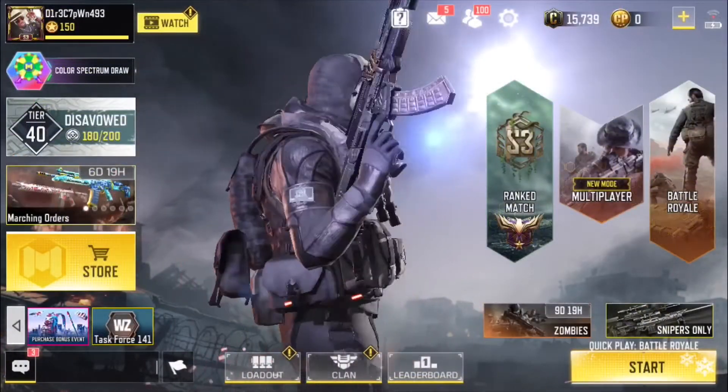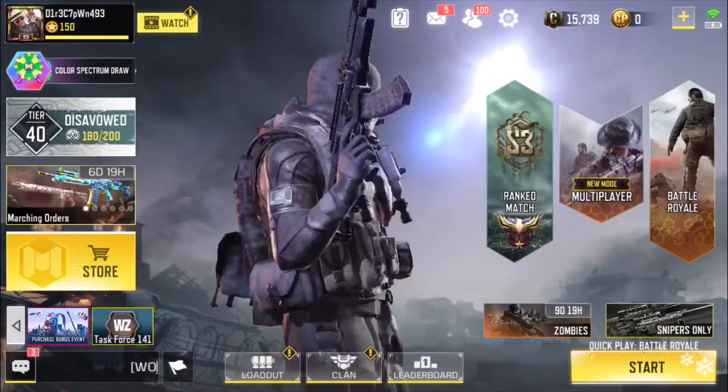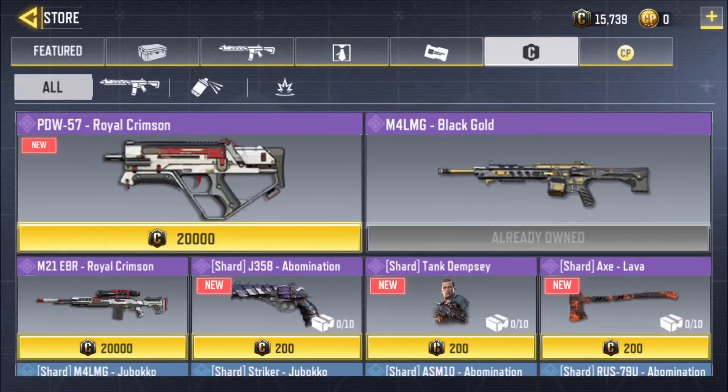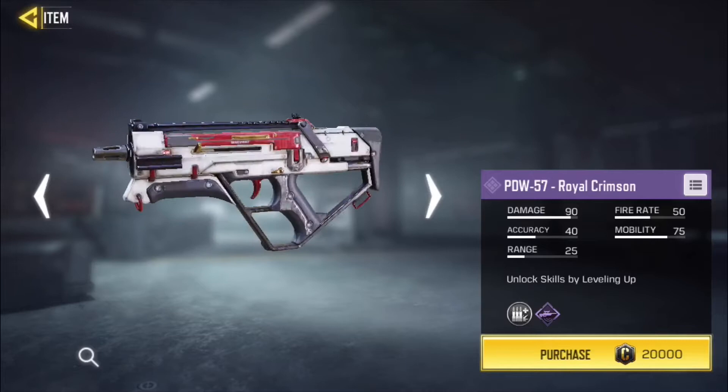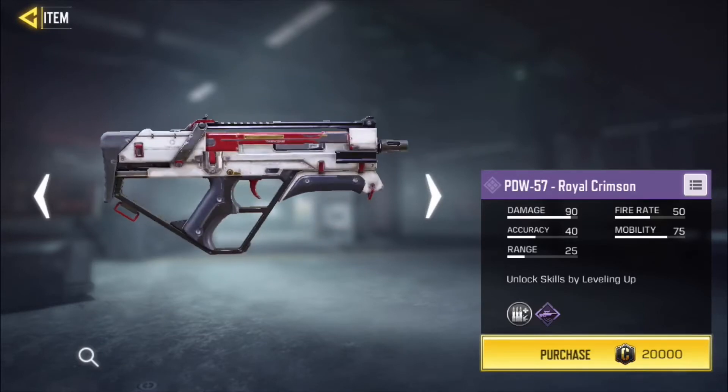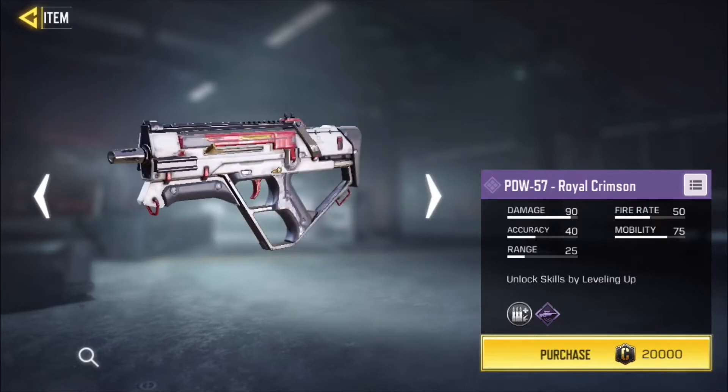How's it going, people? Once again, it's your boy D1, director of the Golden Eagles. Real quick, bringing you a quick video on the updates. Have you seen the credit store? 20,000 credit worth. PDW, the Royal Crimson.